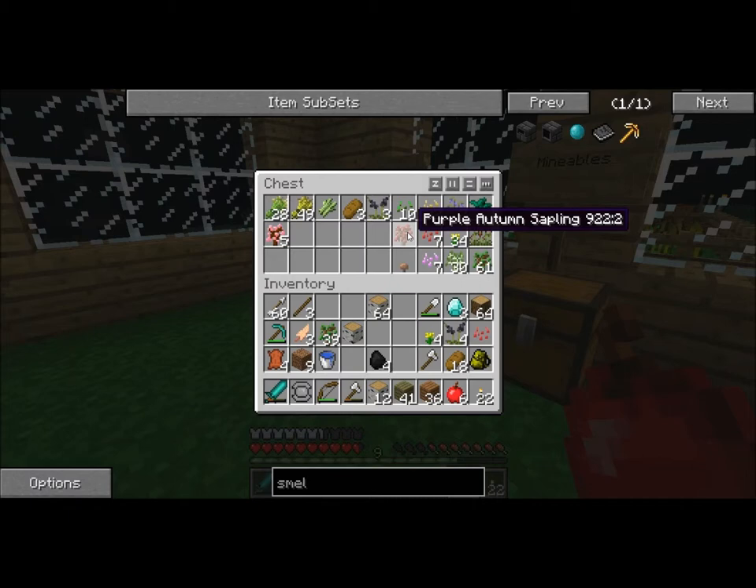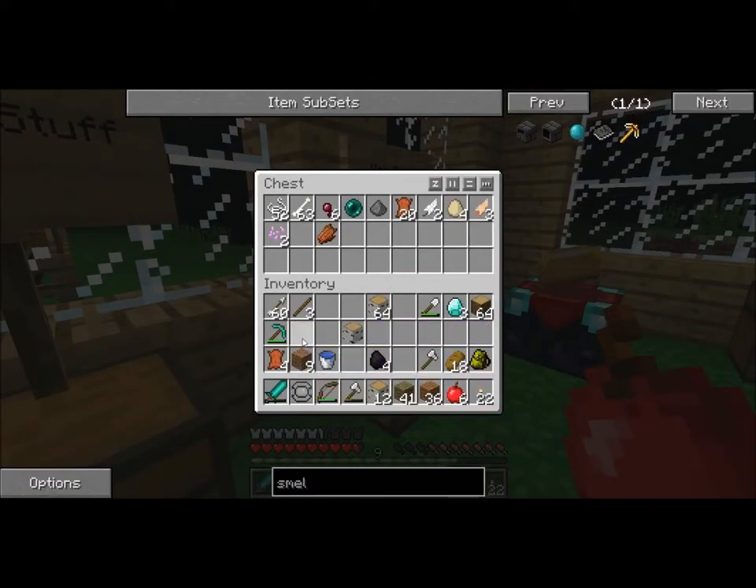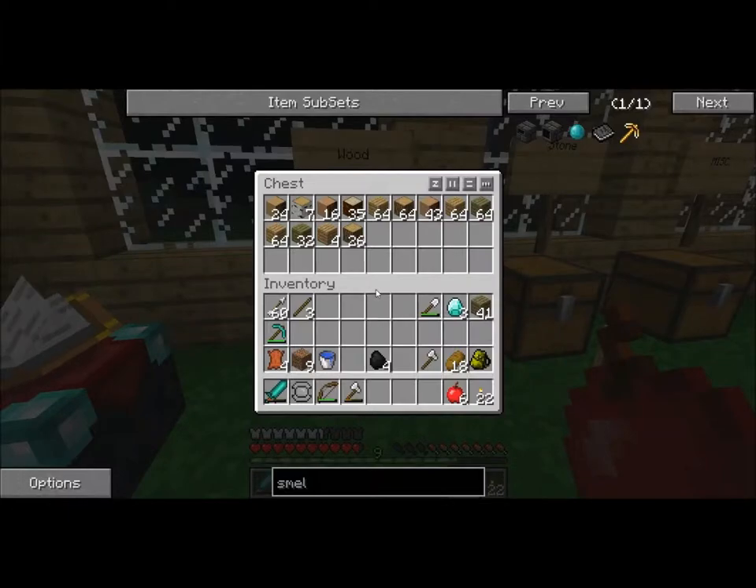There's a purple autumn sapling — I should plant that sometime. Cocoa bow feather, there we go. Hmm, wood, I don't need all of this right now. Take this in case of emergency though. Well, I have a lot of bone and string, huh? I don't know what we could do with those.